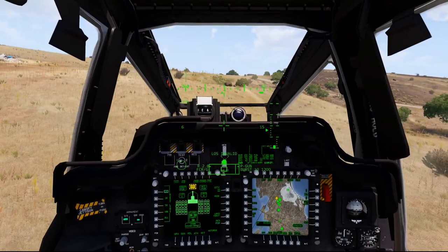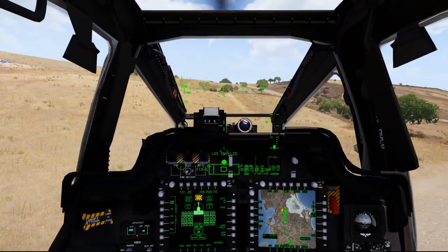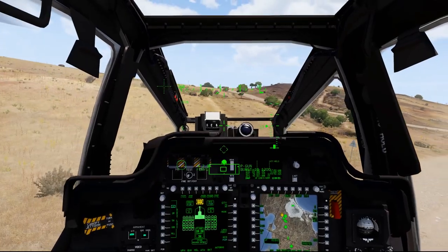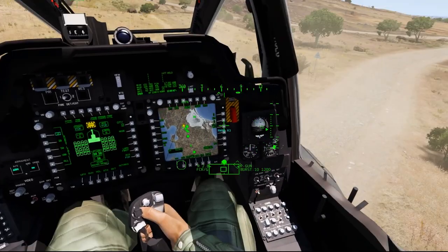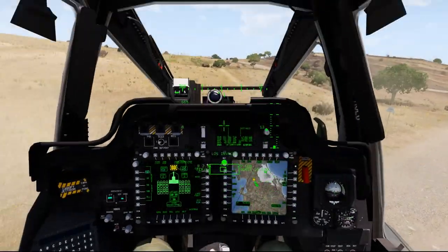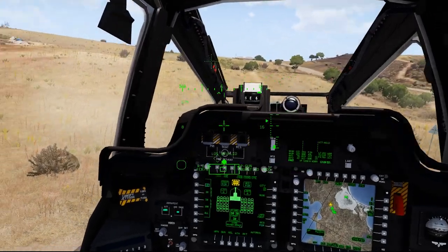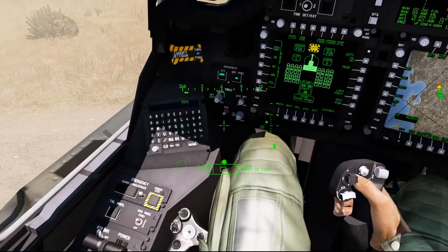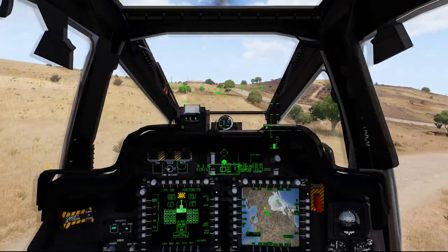The next thing I'm going to show you is how to prioritize your targets using the fire control radar based on target type. To do that, the first thing I'm going to do is hit the filter button, which filters for tracking. I'm going to use my key binding for cycling through target types.